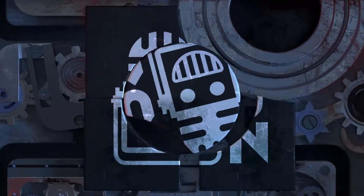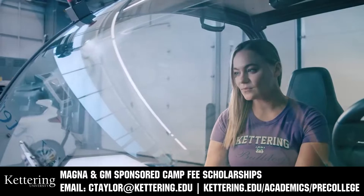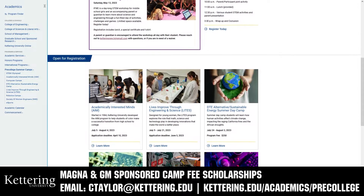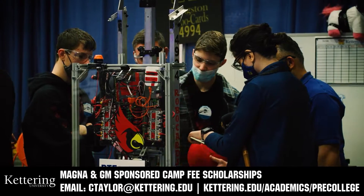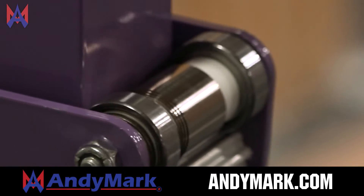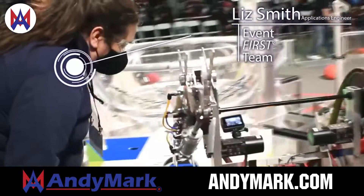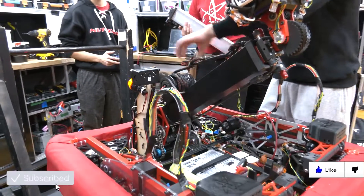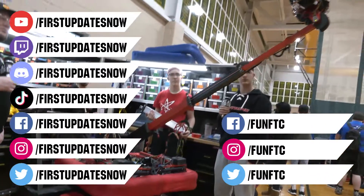This video on First Updates Now is made possible by viewers like you and also the following sponsors. Kettering University has over 25 pre-college camps and learning experiences, from computer science and engineering to leadership development and first-paced camps for first graders to graduating high school seniors. Magna and GM sponsored camp fee scholarships are available. Email ctaylor at kettering.edu for more information. Anymark is your one-stop shop for all your educational robotics needs — from mechanical, electrical, tools, and hardware. Anymark has over 200 years of FIRST team experience and offers high-quality and affordable solutions for the robotics mobility and competition markets. Head on over to Anymark.com to get started. Don't forget to like, subscribe, and ring the bell to stay up to date on our new videos.